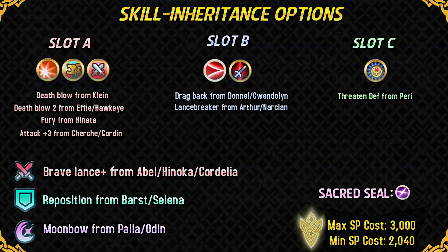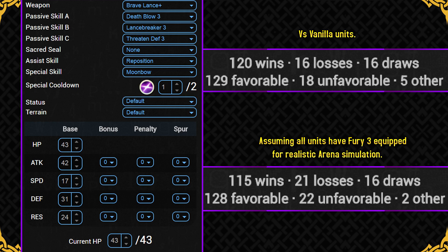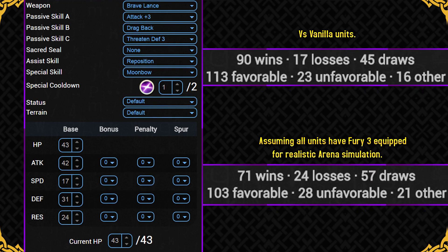His best set in my opinion is the Brave Lance Plus set — it makes Burkut a complete monster offensively. For Slot A, go with Death Blow; Death Blow 2 from a 4 star Effie or Hawkeye works too, and Fury or Attack Plus 3 are fallback options. For Slot B, Drag Back gives him a retreat option, while Lance Breaker lets him kill every single lance unit except Effie and Lukas. Run Quickened Pulse and Moonbow, functioning similarly to how it works for Reinhardt. Even a budget version with a standard Brave Lance from a 3 star Donnel, Attack Plus 3, and Drag Back still performs very well.